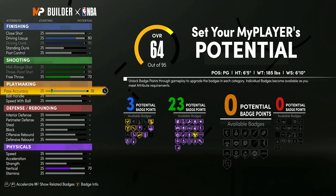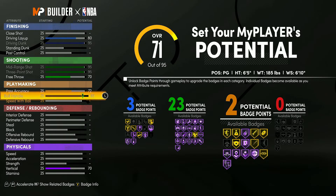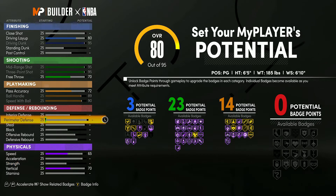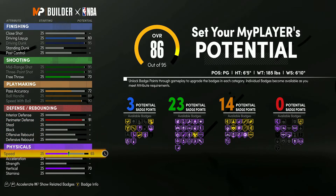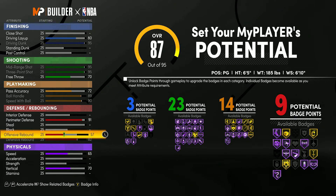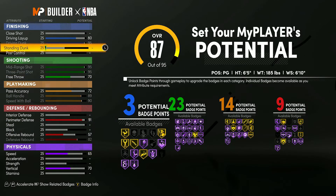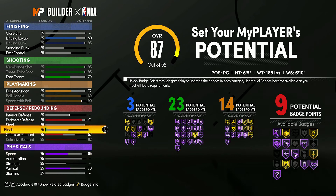For playmaking, bring pass accuracy up to 72, which is more than enough for the rec. Max out ball handle and speed with ball so you can iso and dribble as fast as possible — you'll have pro dribble moves and every single playmaking badge. Then for defense, bring perimeter defense up to 91 — amazing and more than good enough — and defensive rebound up to 82. That gives you nine defense badges.